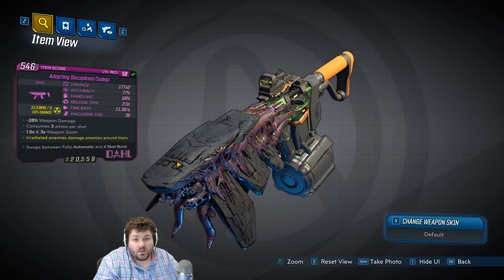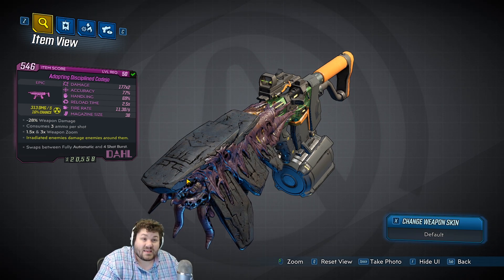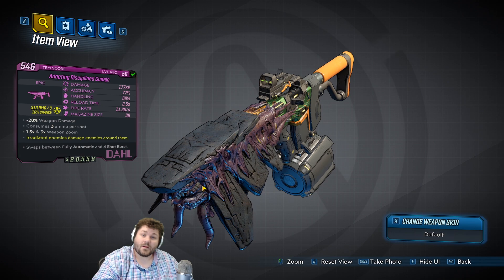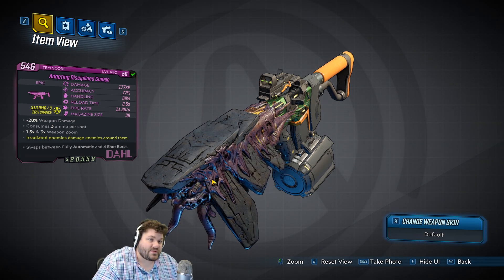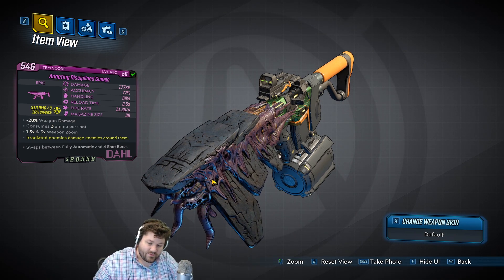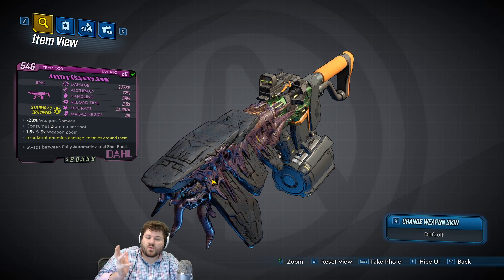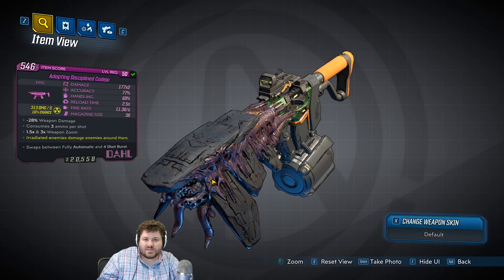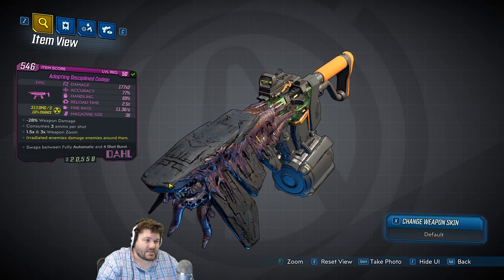Hello everyone, DigFig here, and welcome to this Borderlands 3 item overview. We're going to be going over the Kaджо — I don't know if I'm saying that right — it's an alien SMG. What does the alien barrel actually do? As far as I can tell, it just makes it shoot a little energy ball of whatever element you have it in. Pretty decent rate of fire, pretty decent travel time, but no other significant changes. It might do slightly more damage than typical elemental but not really — it's not the best alien weapon in the game.